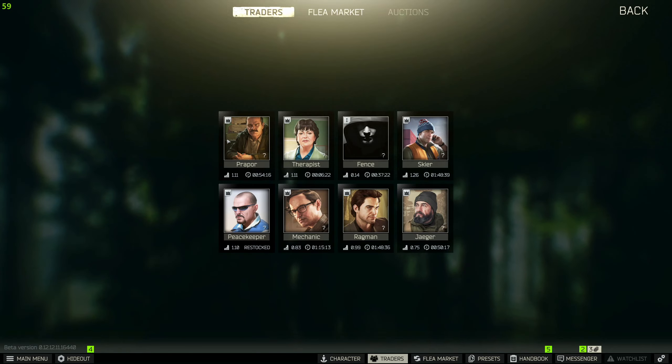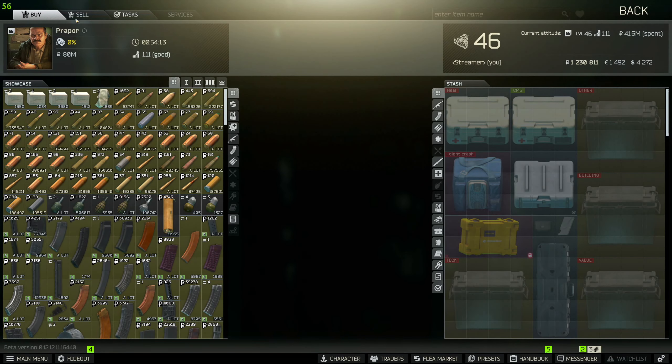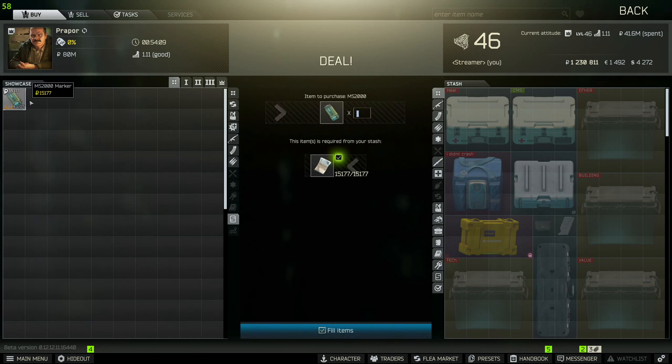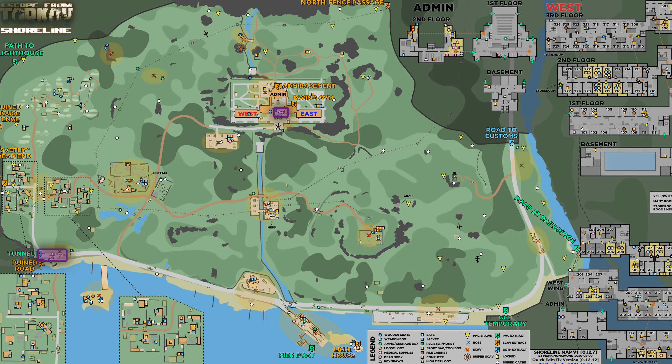For this task you are going to need to get yourself three MS2000 markers. Head over to Purple, click the little S icon on the right-hand side, and up here are the MS2000 markers. You're going to need to buy three of them.